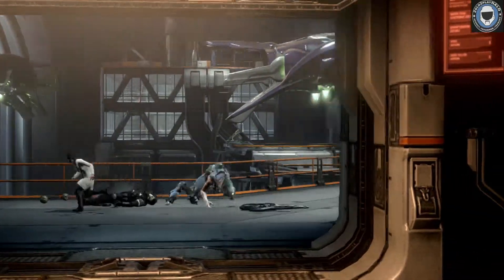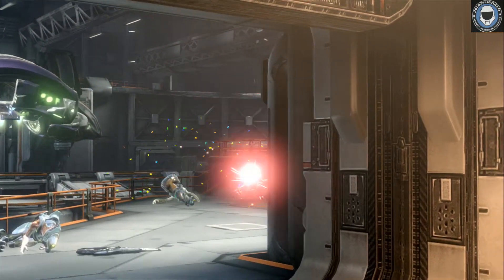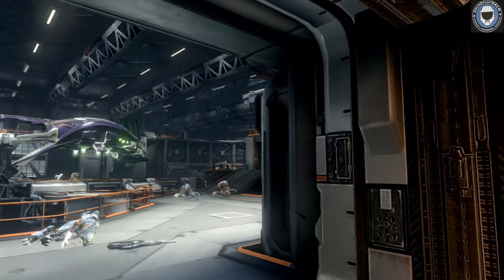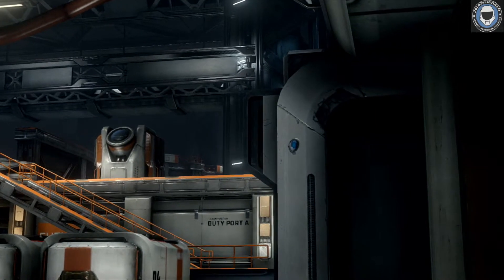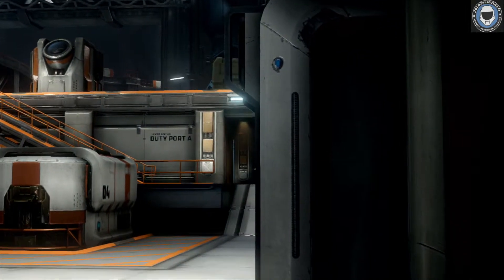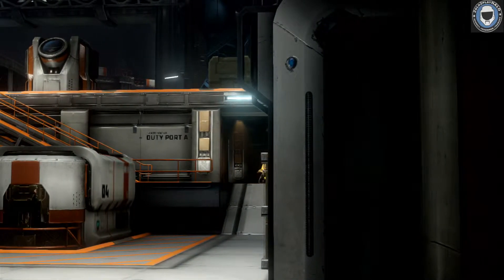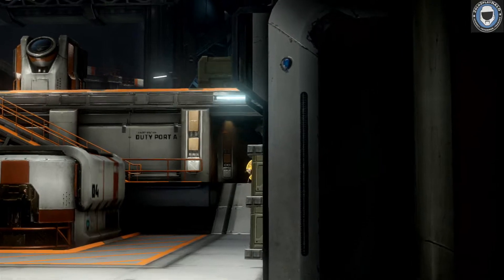We've got a Jackal right here we're going to take out — pretty easy. We've got four Grunts we have to deal with, at least four, sometimes five. Take those out. Up on top here we've got another Grunt and a Jackal Marksman. We also have a shielded Jackal with a Needler, which I absolutely hate — we'll have to take him out too at some point.